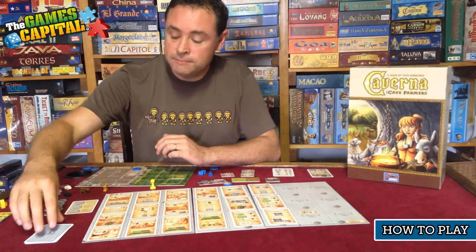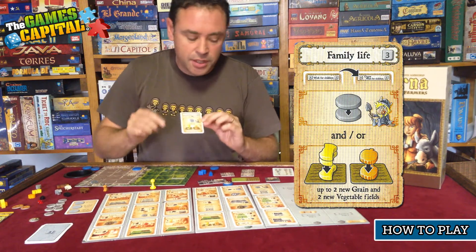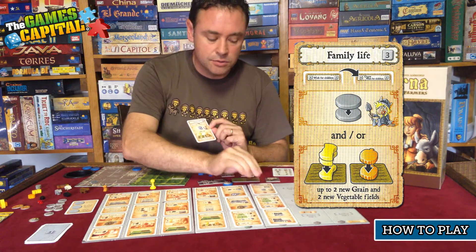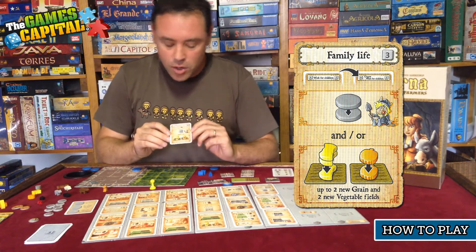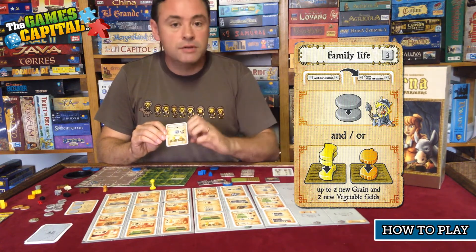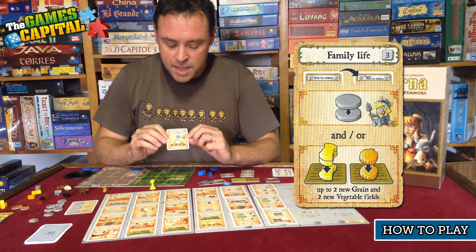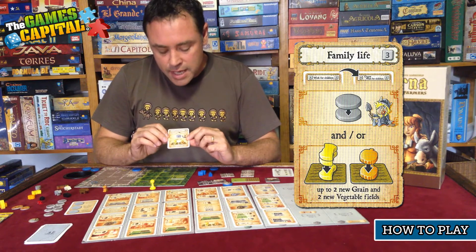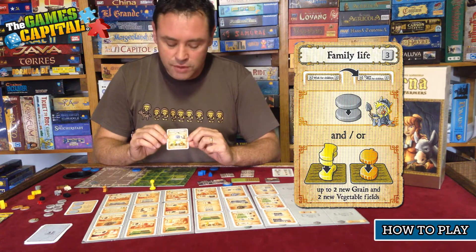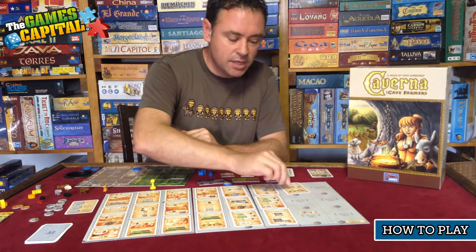The next action is Family Life. When this card comes out, it triggers the turning over of the Wish for Children card, flipping it immediately to the Urgent Wish for Children side. The action for Family Life itself is family growth: you get an additional family member provided you have a dwelling room for them to live in. You also get to plant up to two new grain and two new vegetables into empty crop spaces on your farming side of the board.